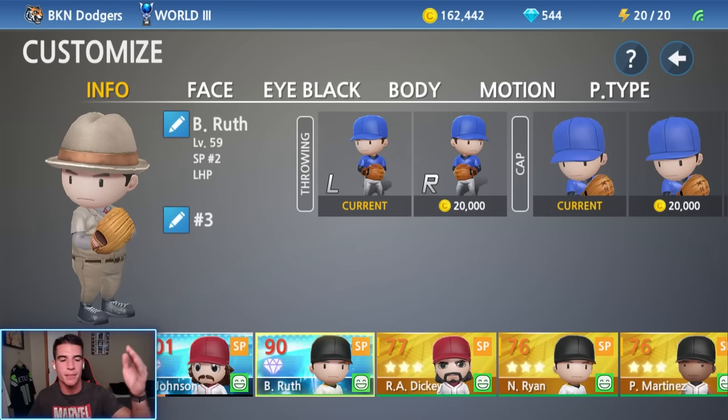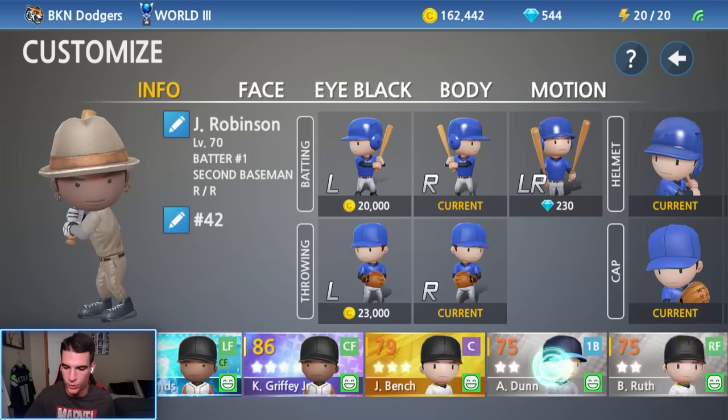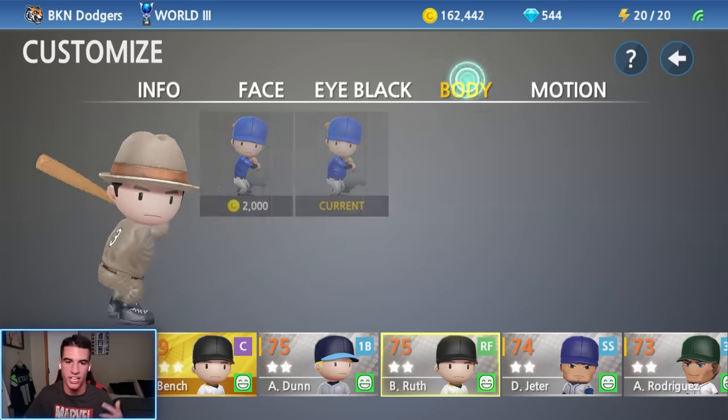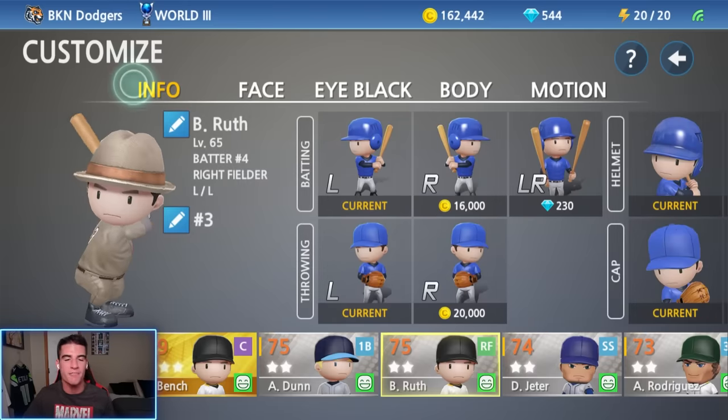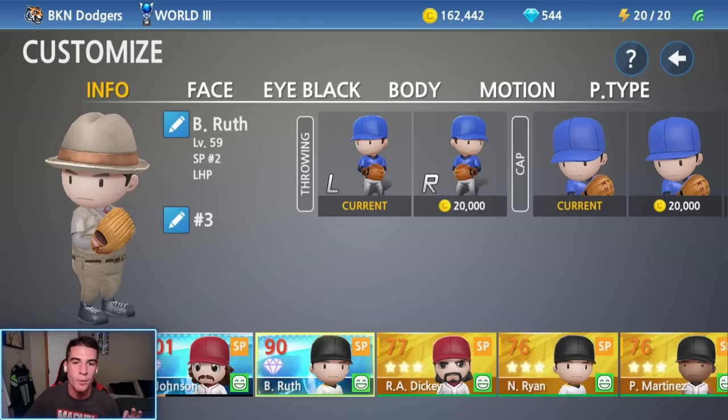I went ahead and converted Koufax to be Babe Ruth — all I had to do was change the name, the number, and the body type. And then we also made Henderson into Babe Ruth — changed the number, changed the name, made him a lefty batter, lefty thrower, and changed the body type as well. So now we have Babe Ruth the pitcher and the batter — a two-way player, even though it's two separate players. Maybe they'll add support down the road for multiple positions like a DH, like Otani, because I thought that's what it meant, but obviously I was wrong.